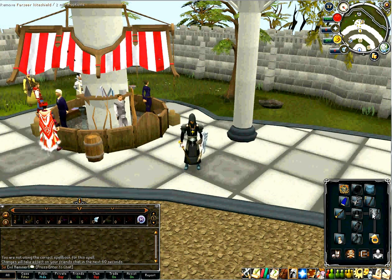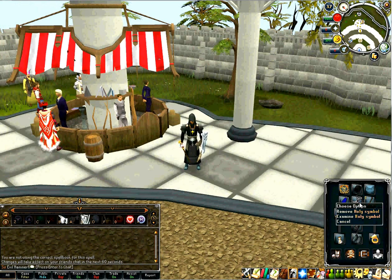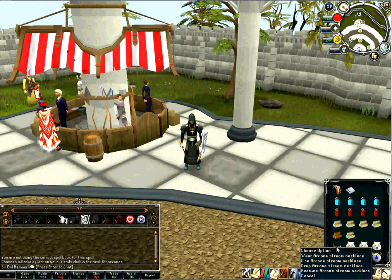The Farseer Kite Shield is a really good shield because it doesn't waste any prayer, and in EoC the prayer goes down really quickly. You can also use the Batwing Shield, which is helpful when you are trying to heal. I have an Arcane Stream Necklace, but you can also use a Fury if you'd like.